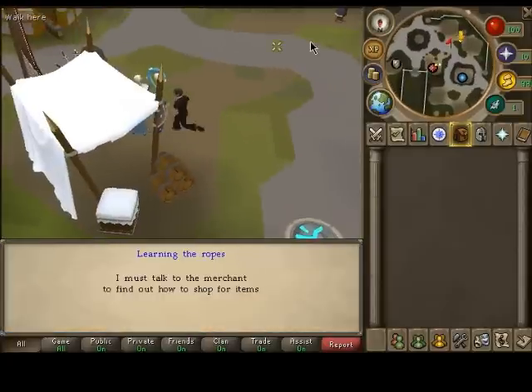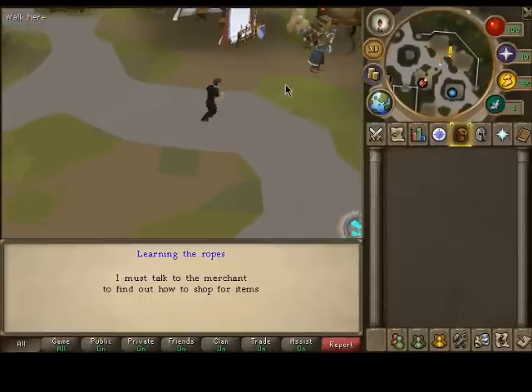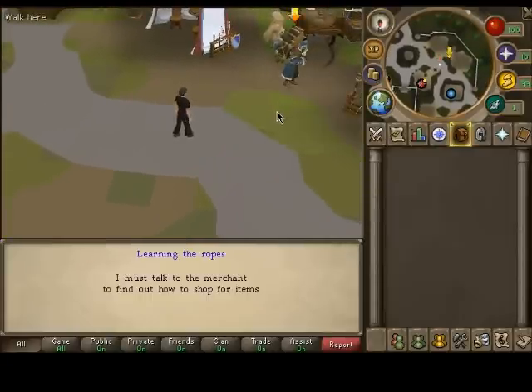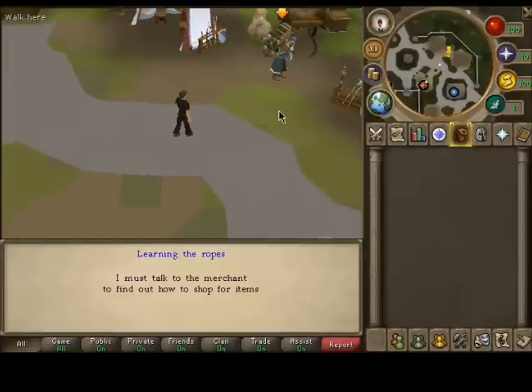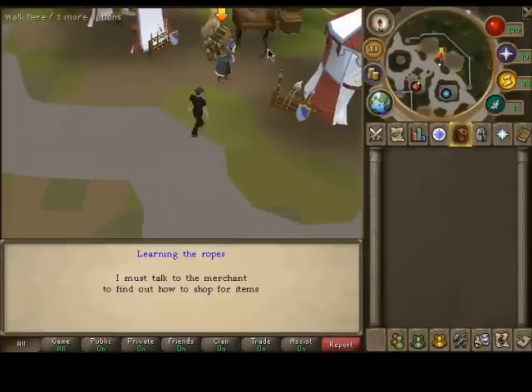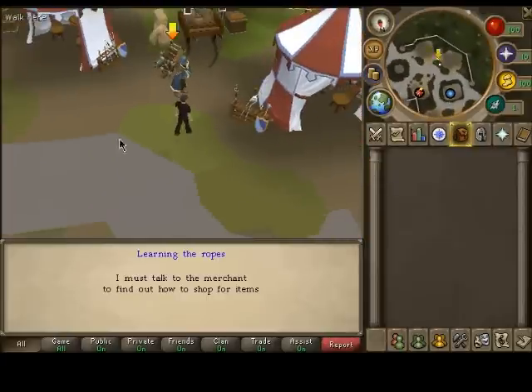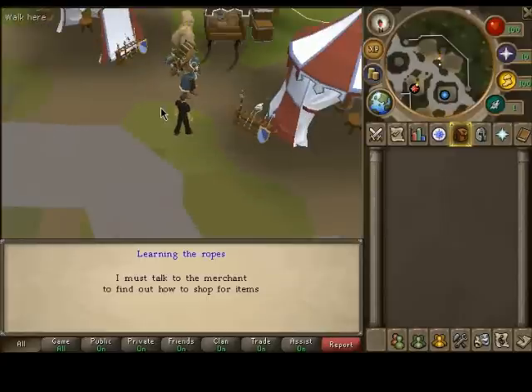So now he's telling me to go to the merchant. And I can edit this so that it doesn't say 'interrogate' — it says 'talk to' or 'trade' or whatever. And when I'm done with this guy, he'll have a whole interface list of every shop, so it's a lot easier than just running around in circles trying to find which shop is which.